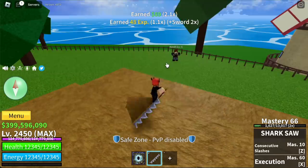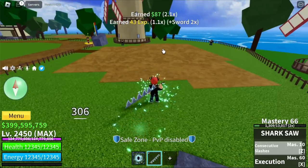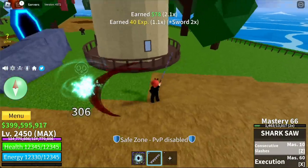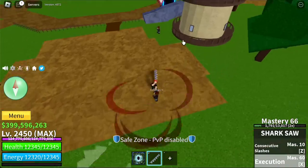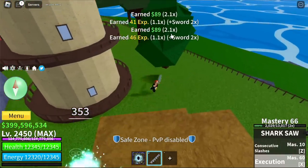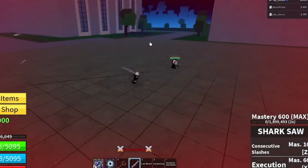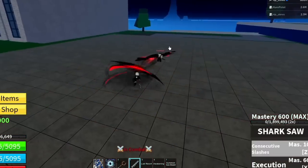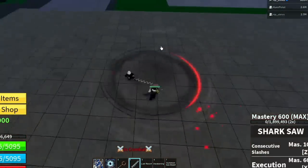Next up, the Shark Saw. The Z skill is Consecutive Slashes, and the X skill is Execution. This is the first time I saw these skills. Now let's check the reworked version — here's the Execution. The effects of this sword look like the Yama. Looks a lot better.